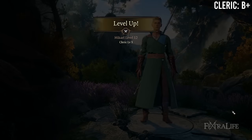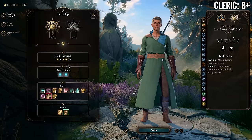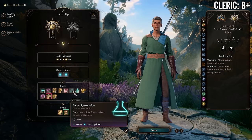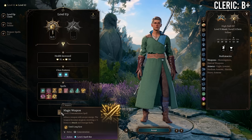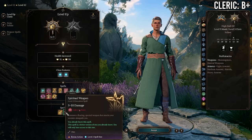At 9 Monk / 3 Cleric you gain access to cleric level 2 spells and spell slots as well as the second level of domain spells, in exchange for losing Improved Unarmored Movement and Purity of Body. This is a good trade-off. If you're going to go past 11 Monk / 1 Cleric, then 9/3 is definitely better than 10/2 — at least go that far if not further.